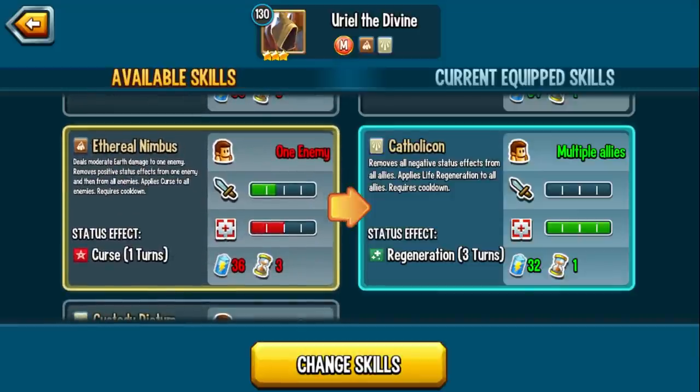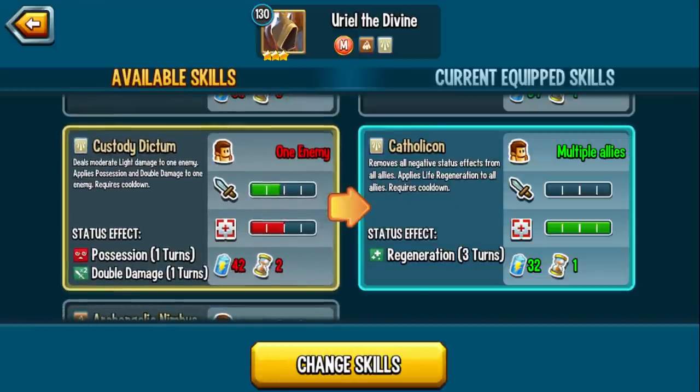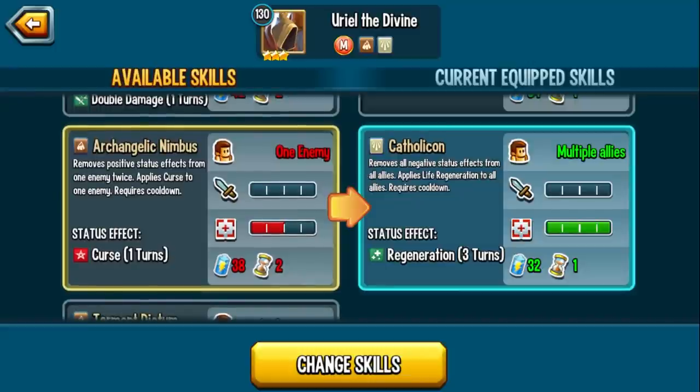Ethereal Nimbus deals moderate earth damage to one enemy, removes positive effects from one enemy and then from all enemies, applies curse to all enemies. You don't even need Spear of Destiny — it'd be like three speed, Ethereal Nimbus, remove positive effects, get rid of status caster negation, get rid of anything else, everyone is cursed. Not to mention your random dot at rank 5, it's so crazy what this monster can do. Custody Dictum deals moderate light damage, applies possession and double damage to one enemy — so you are single denying and giving double damage. The double damage is guaranteed; the possession is not always guaranteed based on what the enemy has. You would need increased accuracy to make sure you never miss that possession.